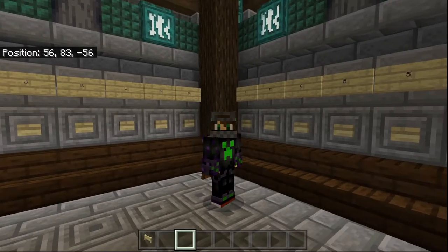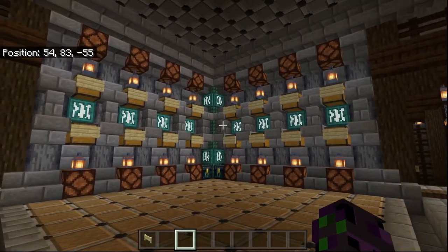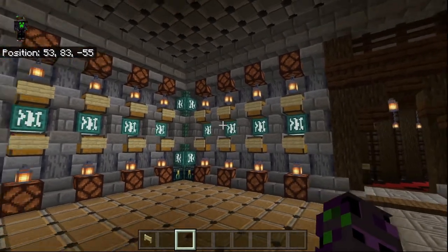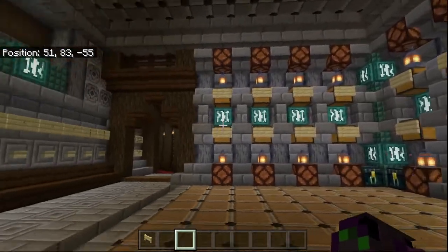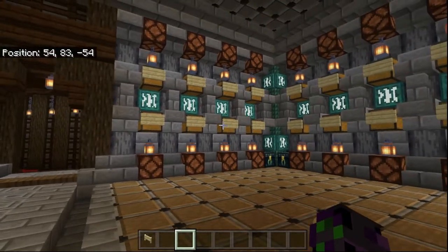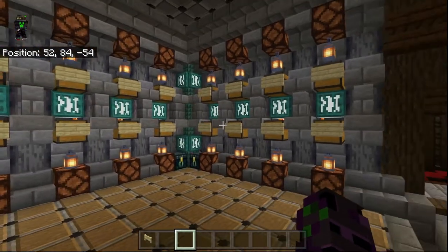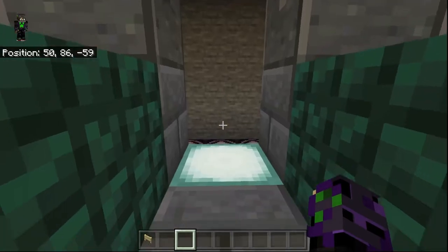Ladies and gentlemen, I present to you the compact mailbox system I developed for Eternia. This server is going to be a forever world, which means it needs an absolute ton of mailboxes. And this little room right here holds hopefully all the space we'll ever need for an eternal world — because over here we're using a little bit of command block and structure block magic.